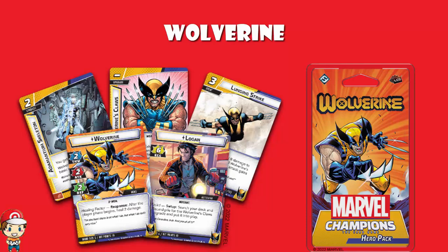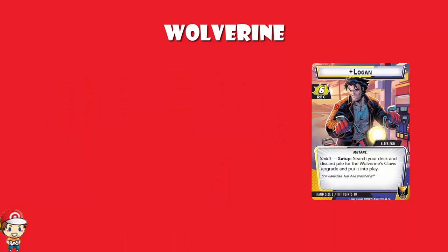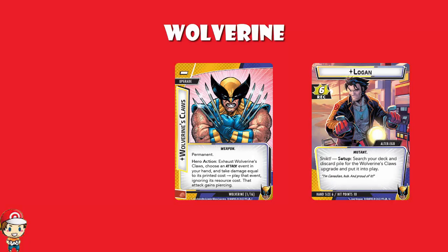Logan comes in with six recovery, which is absurdly high — basically double most characters — but it's Wolverine, so of course he recovers. During setup you search your deck and discard pile for Wolverine's Claws and put it into play. Wolverine's Claws is permanent, and you can exhaust it to choose an attack event in your hand and take damage equal to the printed play cost instead of actually paying it. Against enemies with tough, it has piercing.